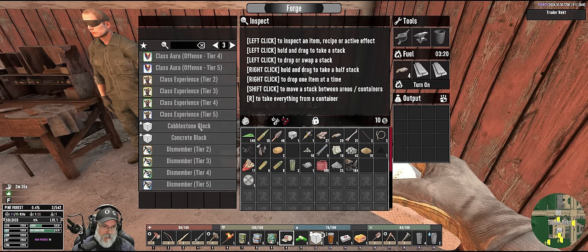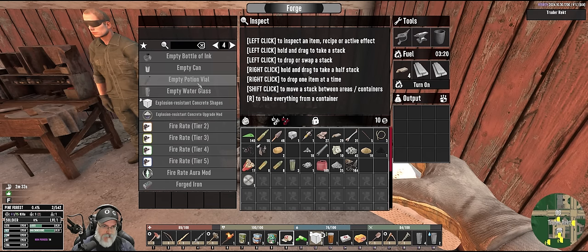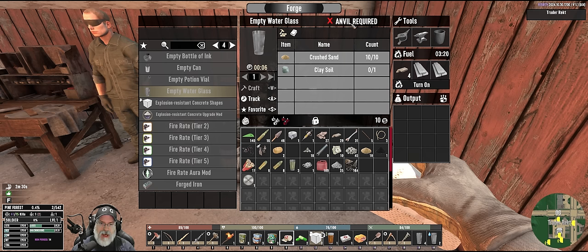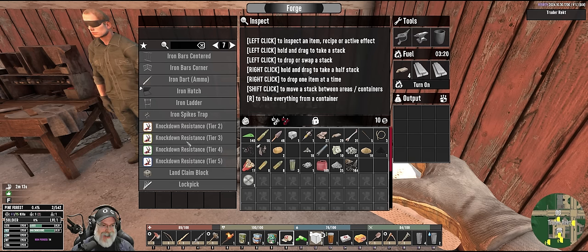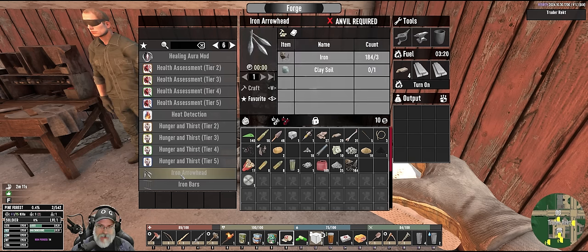If I wanted to — what do I need for that? We need an anvil, though. Okay, so we'll have to be on the lookout for that. Explosion-resistant concrete shapes — that's a little foreboding, knowing I'm going to need explosion-resistant shapes. Oh my God — can we make iron arrows? We need an anvil. Well, let's just store this stuff in here for now and we'll figure all that out as we go along.